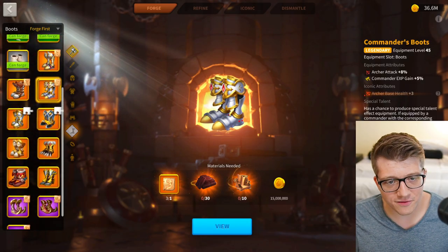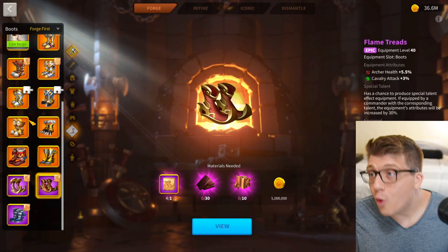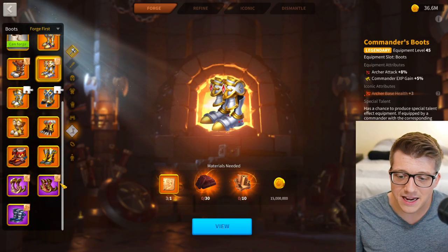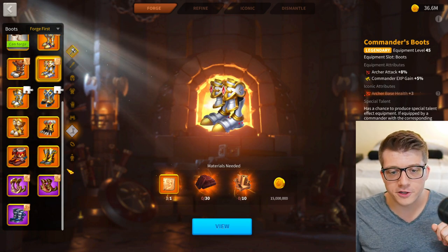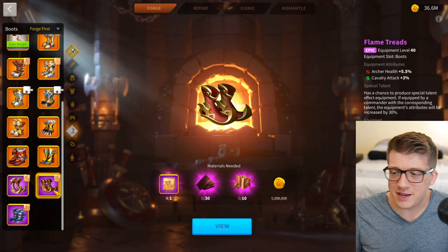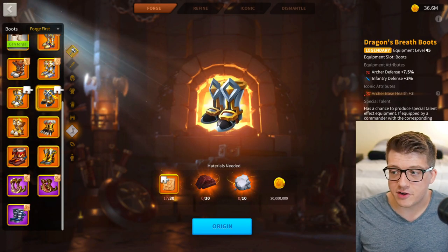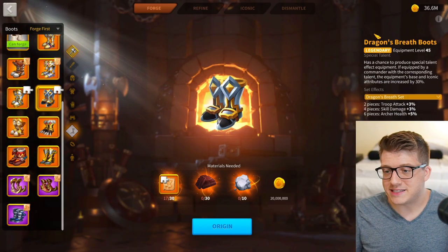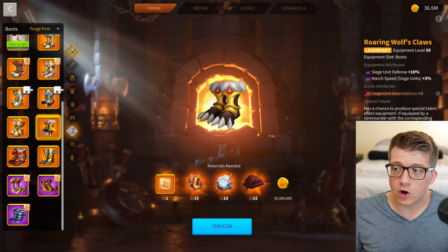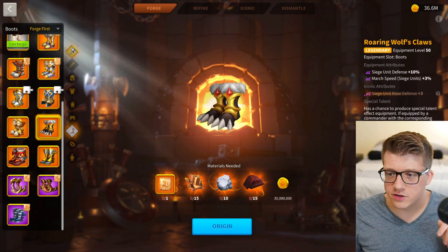The Commander Boots are the same issue for archers — 8% archer attack — while Flame Treads give 7.5% archer health, which is statistically better and significantly cheaper. It's an absolute joke; never craft Commander Boots. If you want to craft archer boots, go for Dragon's Breath — that's where you put your iconic crystal for a set bonus. Flame Treads compared to Dragon's Breath: I'd rather have 7.5% health over defense. Commander Boots are a waste of materials.